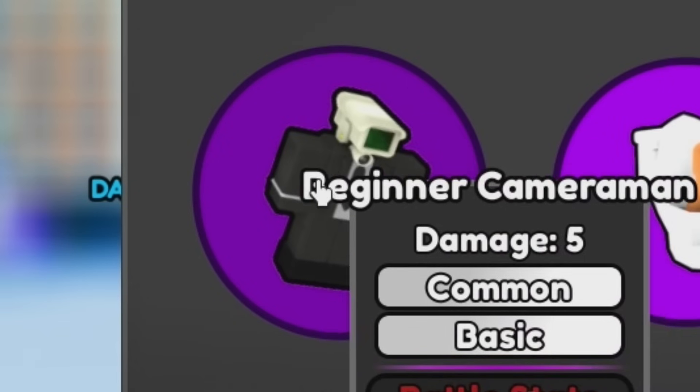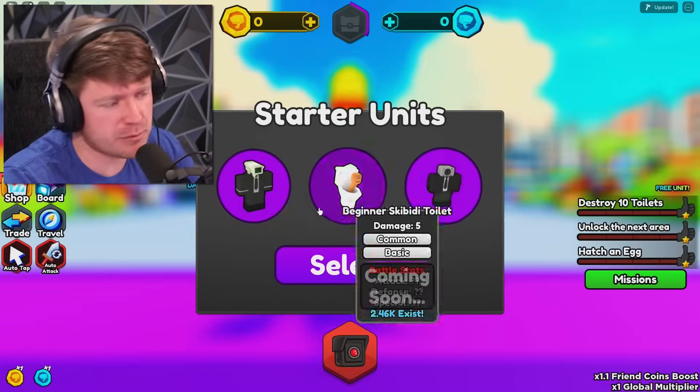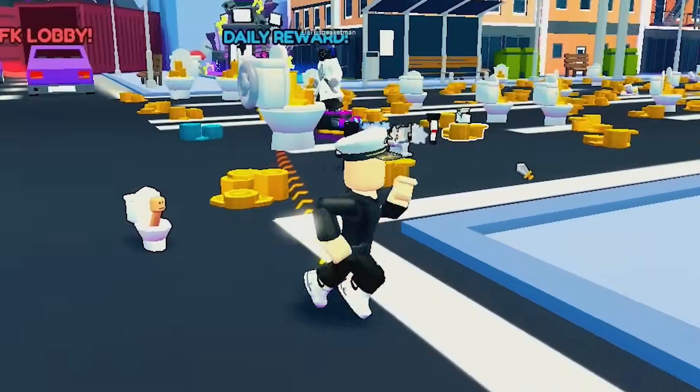For starter units, we got the Cameraman, the Beginner Skibidi Toilet, and the Beginner Speaker Man — all of them doing the same amount of damage. So I'm going to go villain side and start with the Skibidi Toilet. Here we are in the brand new Toilet Simulator.